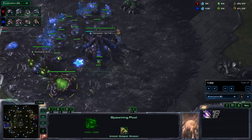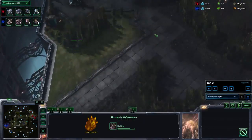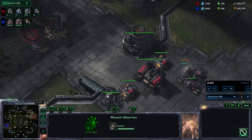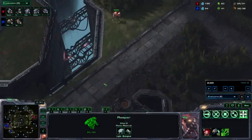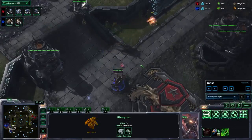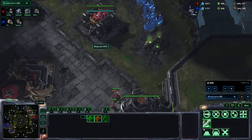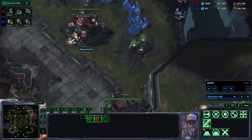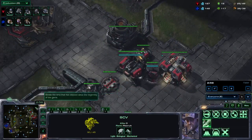I go for the Pool Hatch Gas into Roach Warren. I build two Zerglings and send them across the map to try and stir up the Terran a little bit. He did build a Reaper to try to do some scouting and damage. Sadly my Queen is not in perfect position but still manages to take care of the Reaper. My Zerglings got taken care of by the SCVs, but they did a little bit of damage and managed to buy me some time.